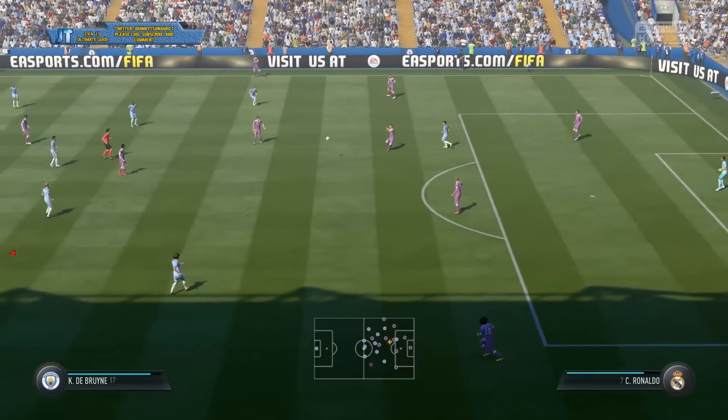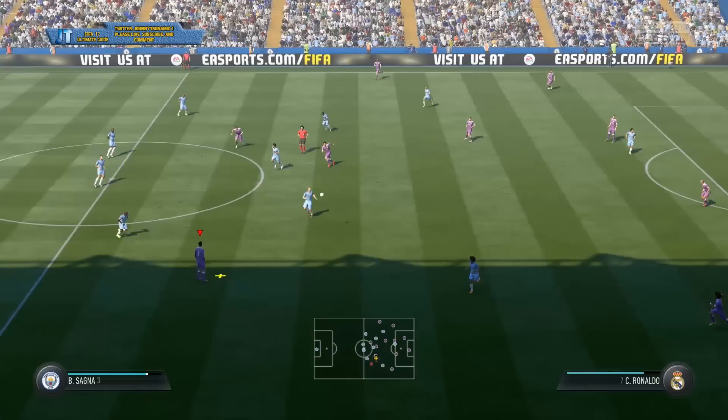Here you can see an example — I looked at my radar, saw there was an open player, and there was no way I was going to be able to do a regular pass; it would be far too slow. By doing the lob pass, I'm able to get the ball to him quickly and over any defenders that might be in the way. Very important — because I used the radar, I was able to see he was open and successfully get the ball to him.